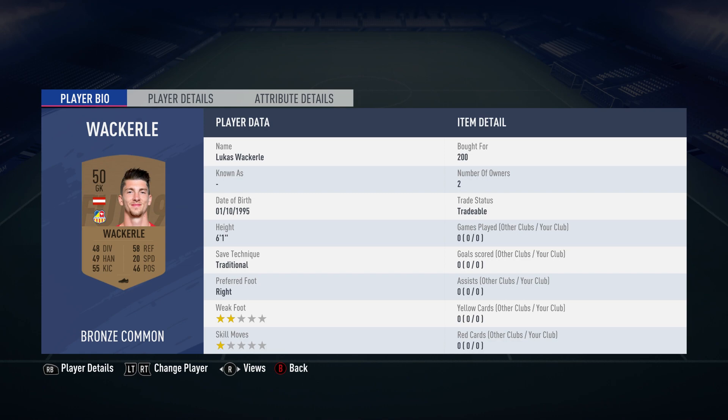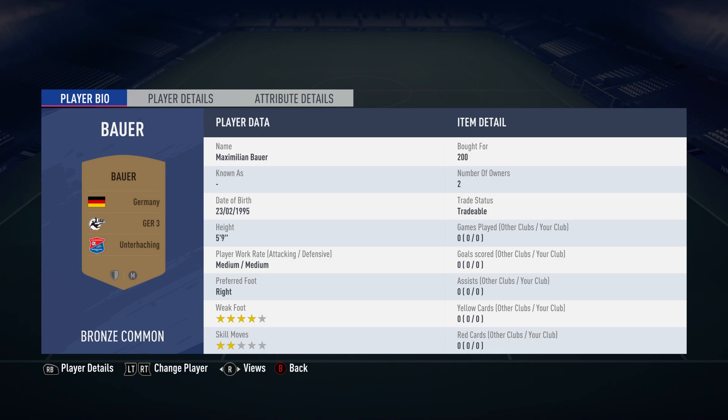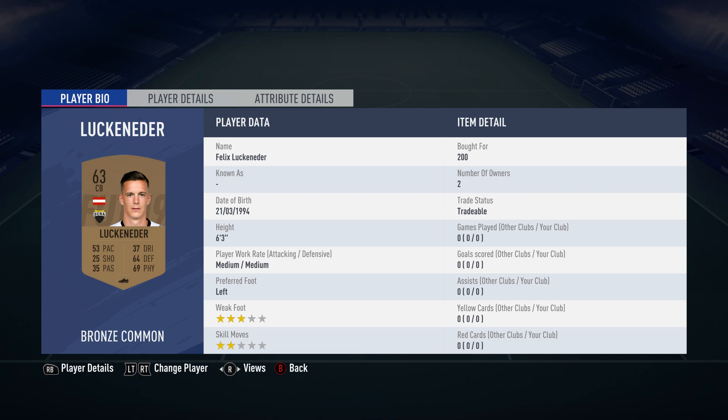In goal we have Lukas Rakali, over 200, plays for SKN in the Austrian 1st league and is Austrian. The right back is Maximilian Bauer, over 200, plays for Unterhaken in the German 3rd league and is German. The centre back is Felix Lachenhender, over 200, plays for SCR Altach in the Austrian 1st league and is Austrian.